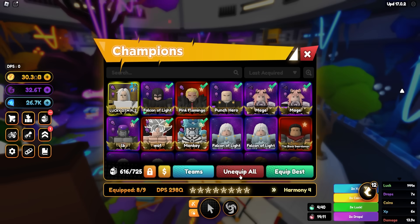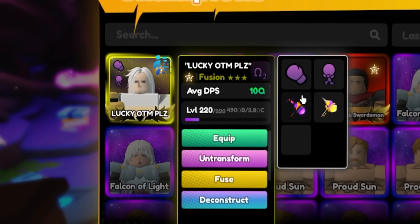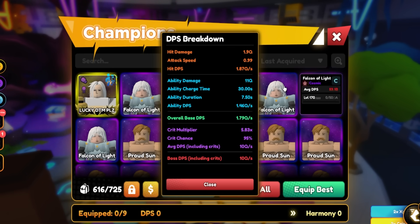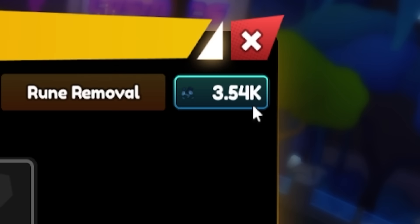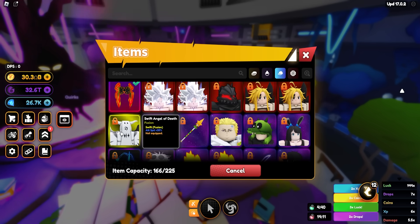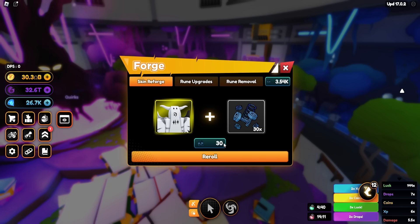Let me unequip these units — right now he's doing 10 quadrillion with no skin affixes yet. Nine hits, that's pretty good. He has 3,540 scraps. Hopefully this is enough — from previous videos I'm a little unlucky when it comes to re-rolling, but hopefully that can change. We have the fusion skin and the Swift Angel of Death — 30 scrap per roll, let's get right to it.